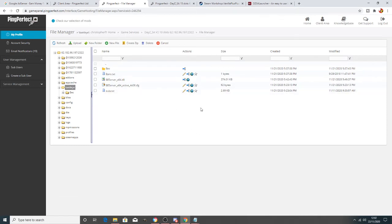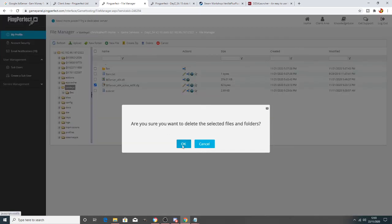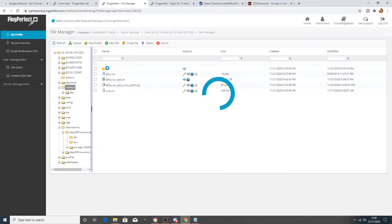In the BattlEye folder you'll see two files: 'BEtimes64' and another one with numbers and letters in the name. The one with numbers and letters is the one you need to delete. Click on it and delete it — a new one will be generated later. We're also going to put in a new schedule.